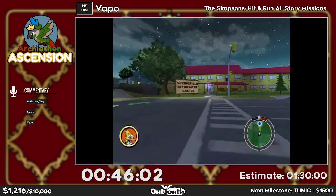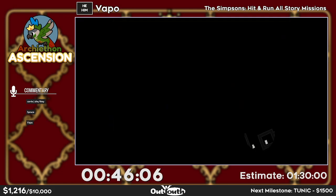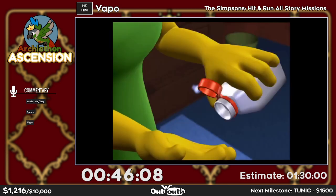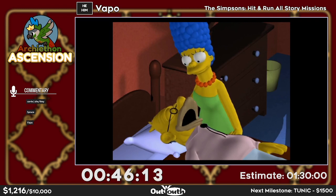There is the second unskippable cutscene — your number one — and hopefully the last one. This is roughly the halfway point of the run, kind of where you'd post splits in speedrunning generally.